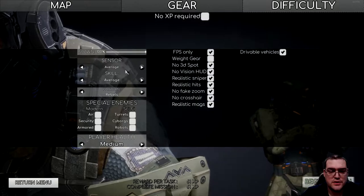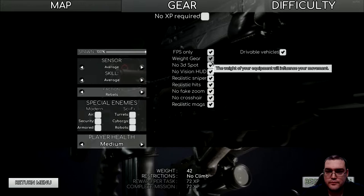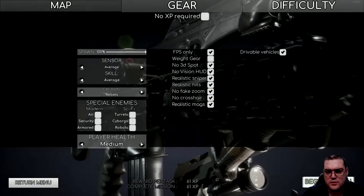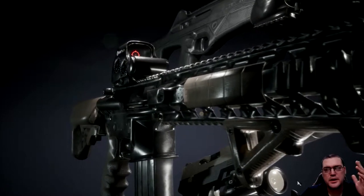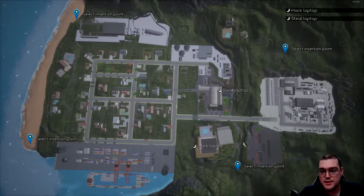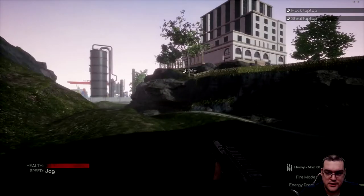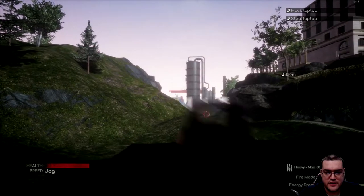That sounds great. As far as difficulty goes, I'm pretty happy with all of this. The weighted gear would turn off my climbing, so I'm going to leave the weighted gear option disengaged so that I could still climb — I won't get as much XP but I'm okay with that. We've got two missions to accomplish: Hack a Laptop and Steal a Laptop. We'll use this as our insertion point. One of the first things I like to do is turn full auto on. Let's see if they have fixed the scope bug.